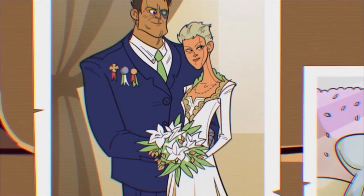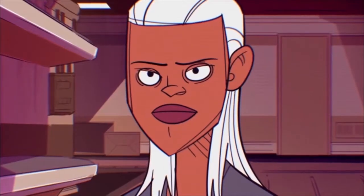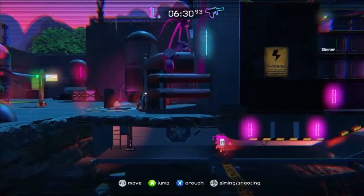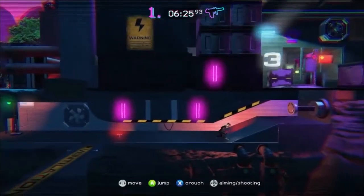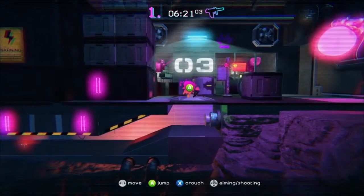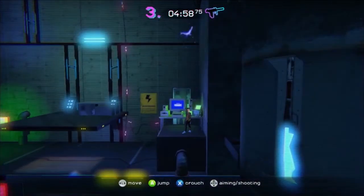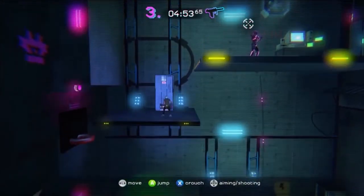The next stage was Trials of the Blood Dragon. It's called Blood Dragon because it's based off the Far Cry 3 Blood Dragon DLC, where you play as Rex Power Colt in a dystopian universe set in the future — but from the perspective of the 1980s, where everything's neon lights and over the top. That same gameplay and visual style has now transitioned over to the Trials franchise.